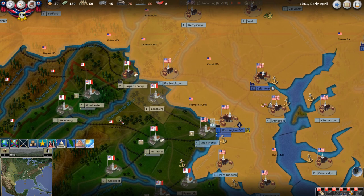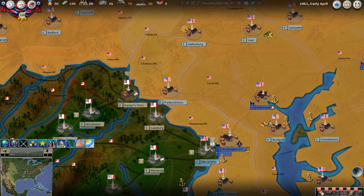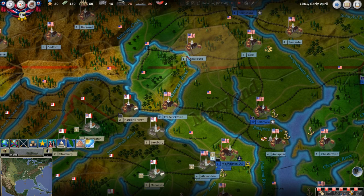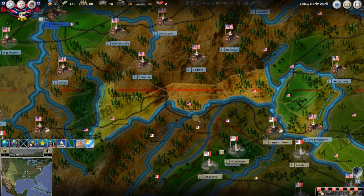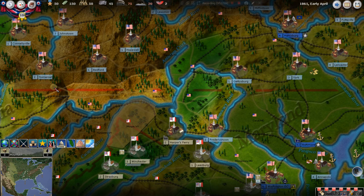With Stonewall Jackson up in the Shenandoah, you're going to want to cut Northern supply lines. One of the very first things we'll do is go up here with Stonewall Jackson and cut this rail line so they can't get supply across on this huge rail line. We'll be doing that a lot early in the game — getting Stonewall Jackson's crew up here to cut the rail line, and I'll show you how to do that.